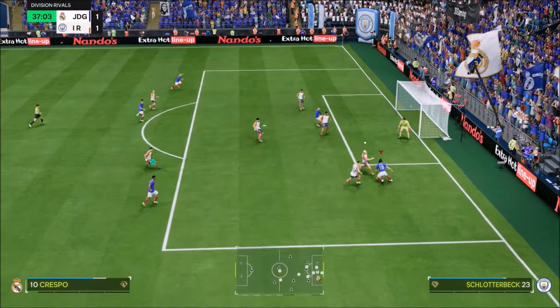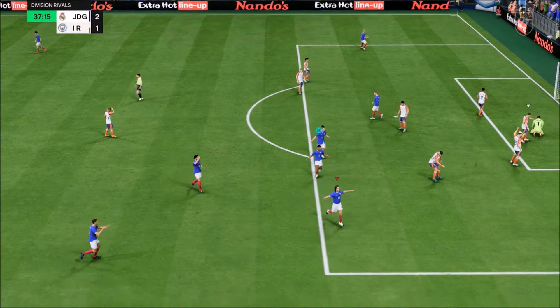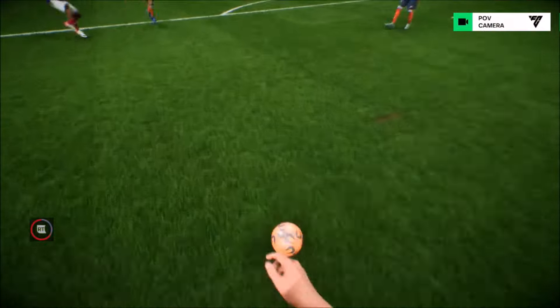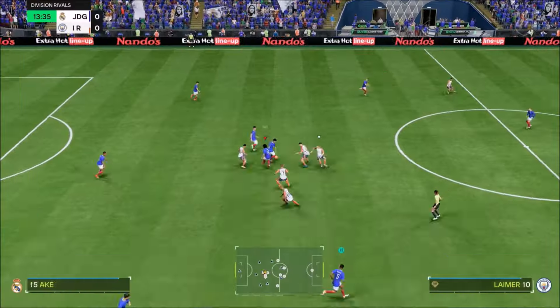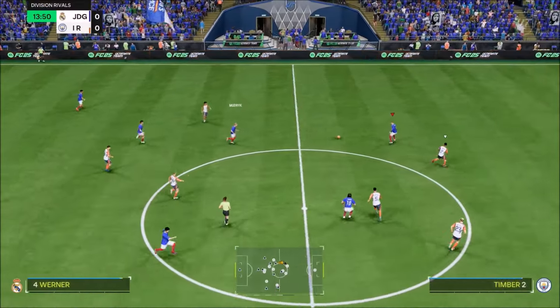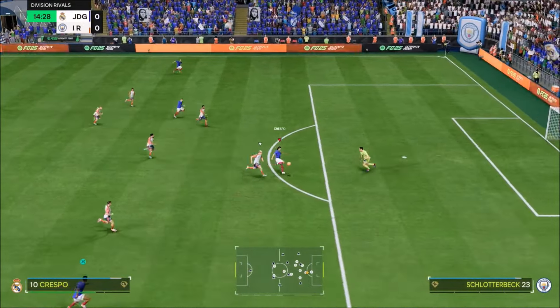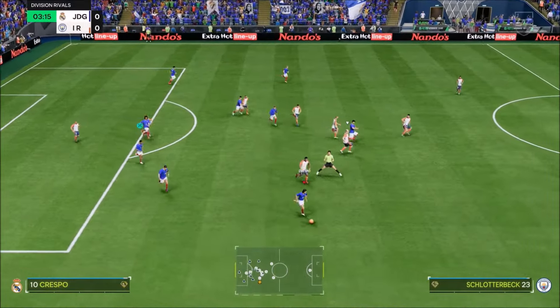He was running in, coming in fast. Some of the goals he scored were absolutely fantastic. Of course, he's a poacher — you want to find him in the box, but he can dribble quite well. He's got four-star skills, so you can skill with him and get past the defensive line. This icon is fantastic, fantastic value. His finishing is class.